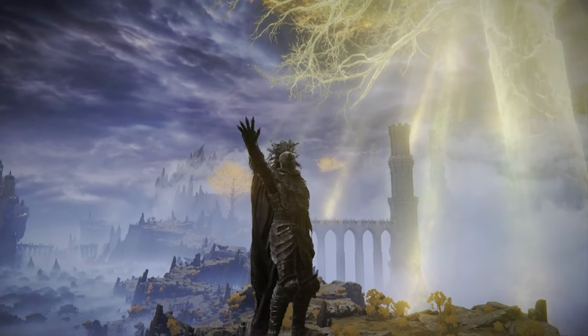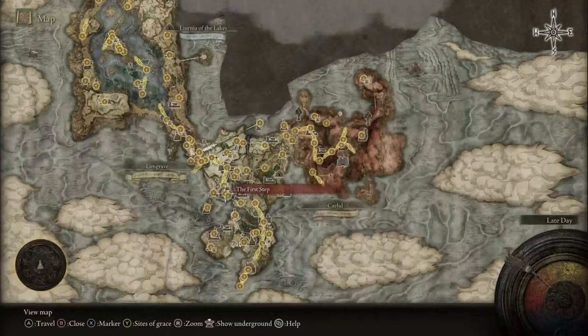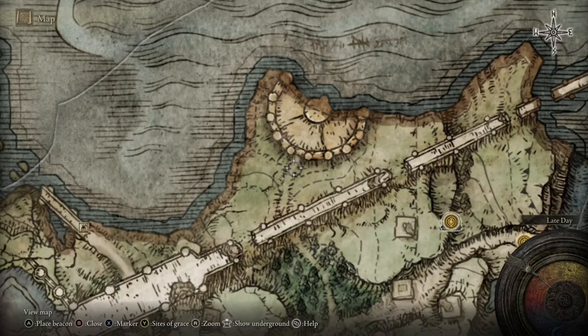Hey guys, how's it going? Damien here and today we are going to be taking a look at where you can get your hands on the Hammer Talisman. Now if you weren't aware, this is an extremely useful item that can be obtained very early on. All you'll need to do is head north of the Warmaster's Shack and defeat Recusant Henricus.